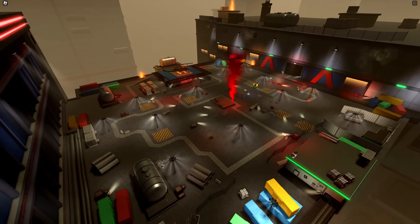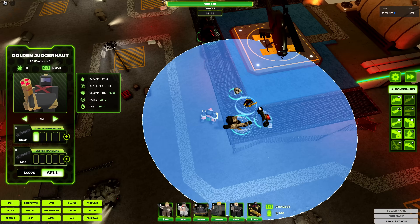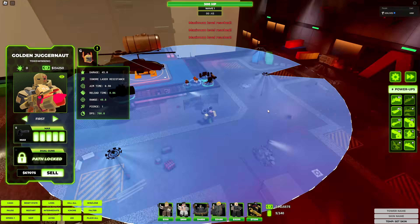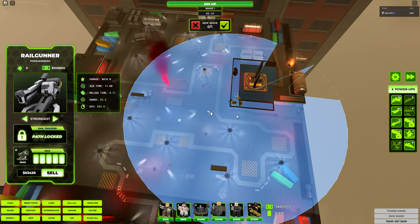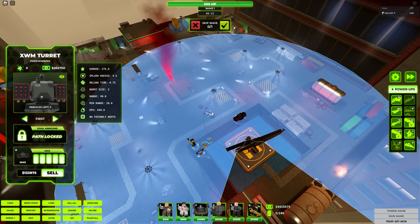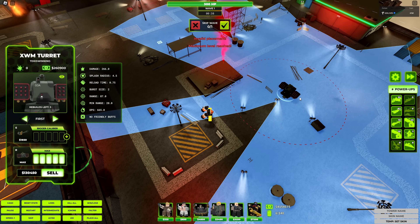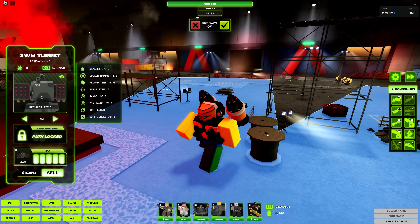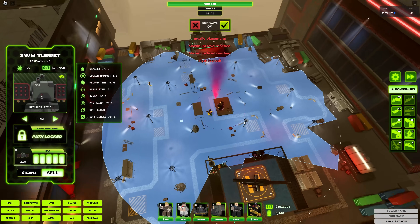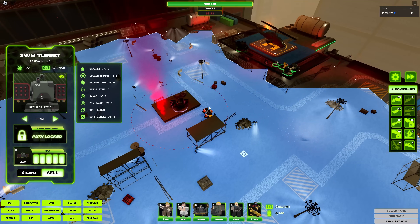By the way, this is a new map. As you can see, it is pretty massive. Placing long-range towers here isn't a bad idea — railgunner covers almost half the map right here, this is just insane range. And XWM turret Path 2 — if we go to the exact middle right here, it basically covers the entire map on Path 2 XWM turret.